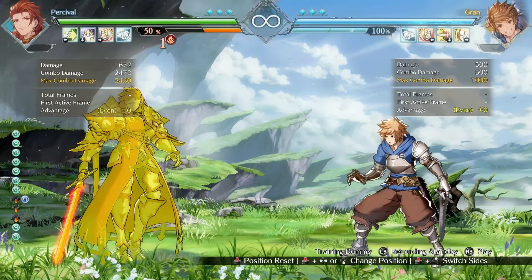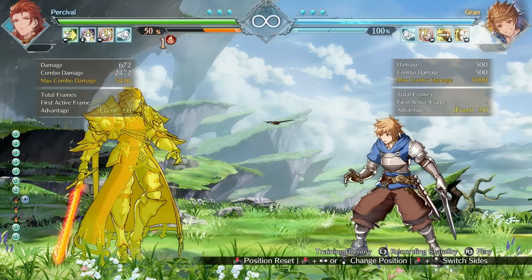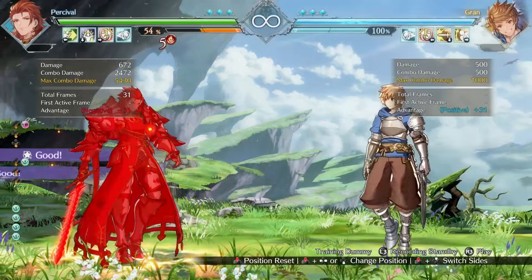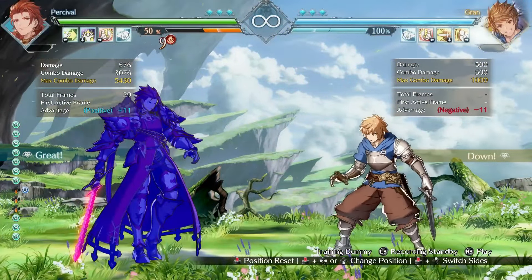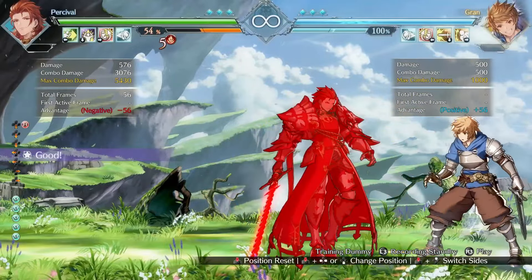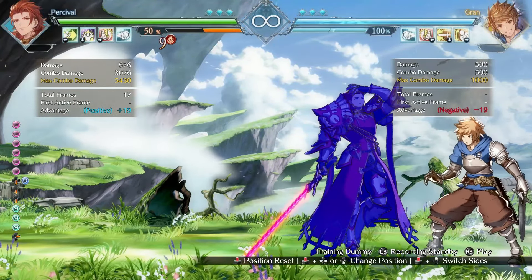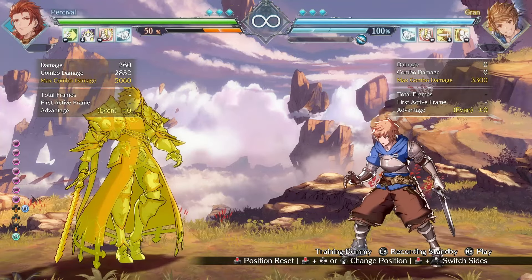There are a lot of changes listed for his down special, Traumary. To simplify: it's still terrible on block and still terrible on whiff. However, if you have 5 stocks overall, you're able to get combos after using this move into chain. Before, it basically functioned as a combo ender to access these tools, and at some points in the match you didn't want to use it for that reason.